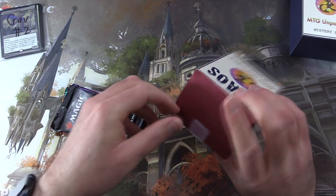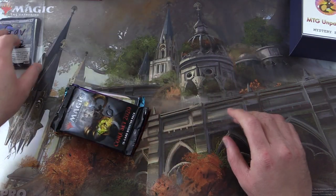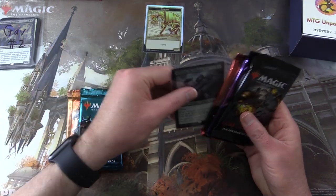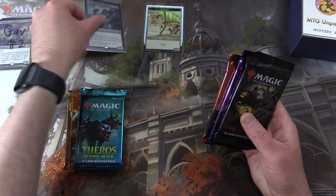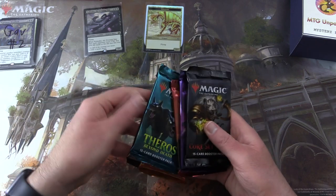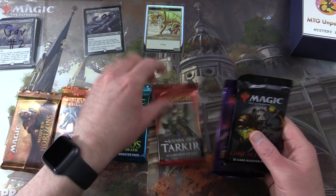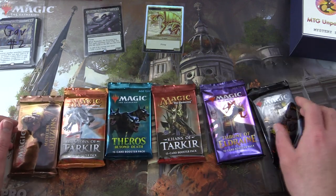Let's see what we have here. We've got a dragon token — oh, that's pretty spicy. We'll take a look at that in a minute. Okay, we have Modern Horizons, Dragons of Tarkir, Theros Beyond Death, Khans of Tarkir, Throne of Eldraine, and Core 2020.